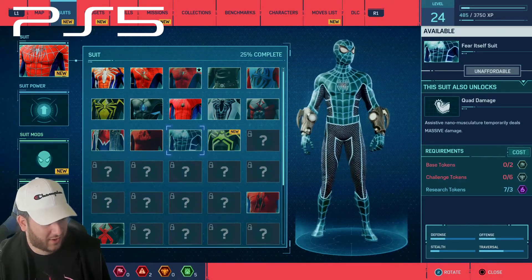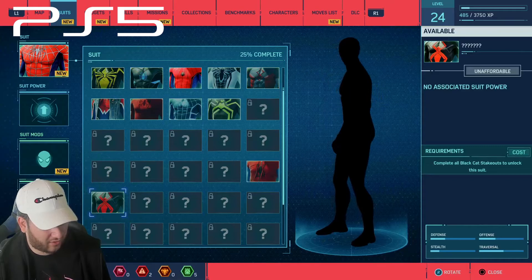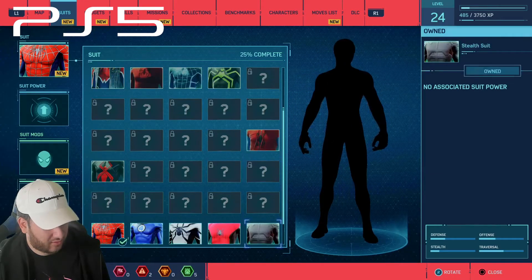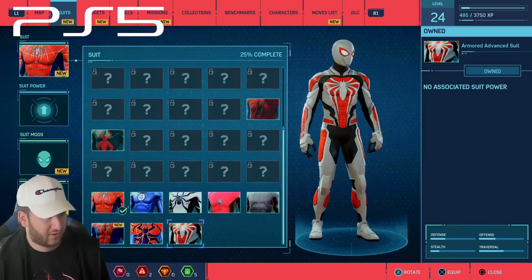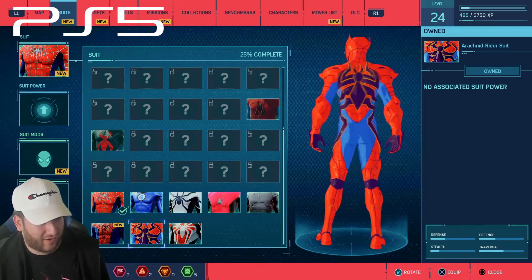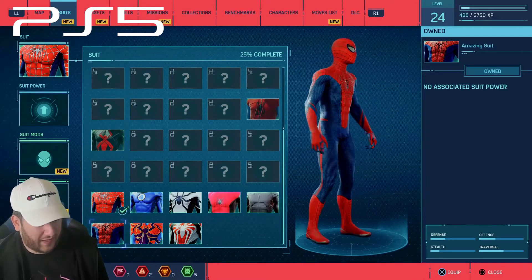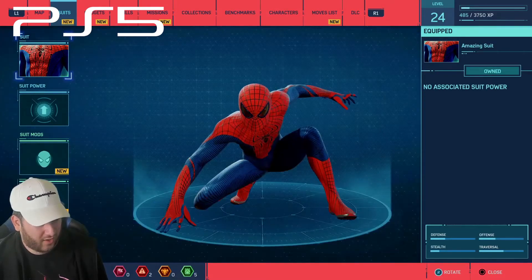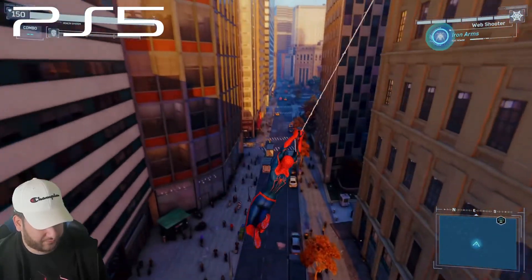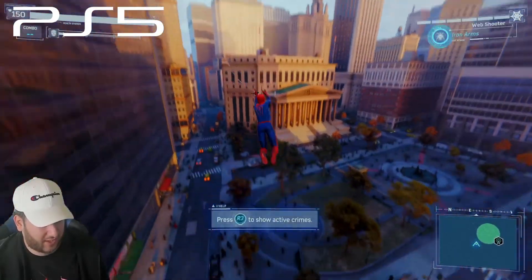We get a bunch of new costumes. I'm looking for the actual new ones — do they just come already unlocked? Yes, the new suits do come already unlocked. Here's the Armored Advanced Suit, here's the Arachnid Rider Suit — kind of like a Kamen Rider — and here we go, the Amazing Spider-Man suit. On the PlayStation 5 it looks great. I'm having a lot more fun with this costume than I ever thought I would.